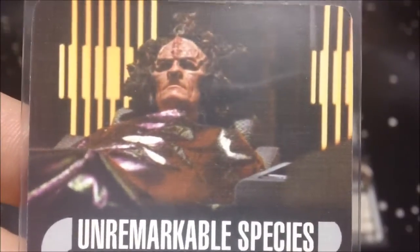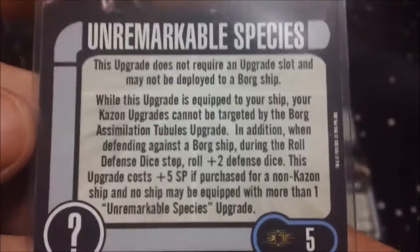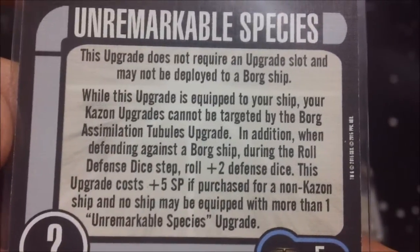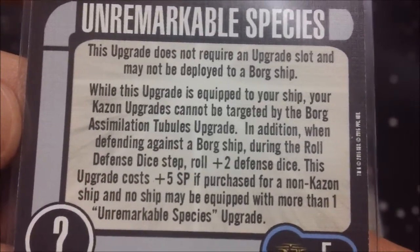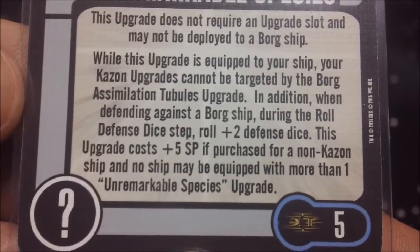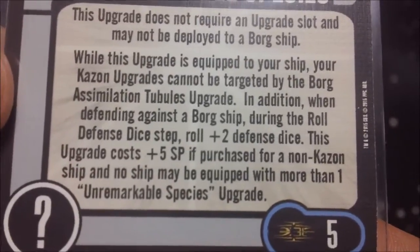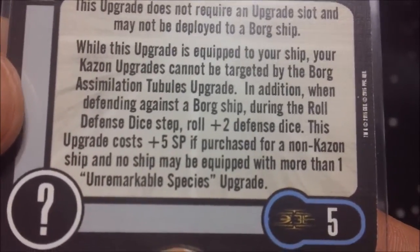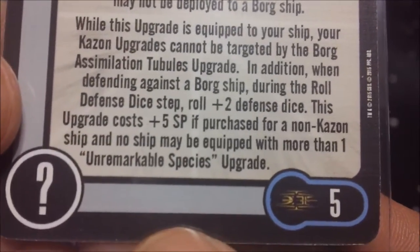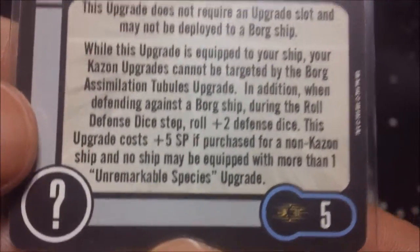This one is kind of an oddball upgrade because it doesn't really fall into any category. Unremarkable Species costs five points. This upgrade does not require an upgrade slot and may not be deployed to a Borg ship. While equipped to your ship, the Kazon upgrades cannot be targeted by the Borg assimilation tubule upgrade. In addition, when defending against a Borg ship during the roll defense dice step, roll plus two defense dice. This upgrade costs five extra points if purchased for a non-Kazon ship, and no ship can be equipped with more than one.